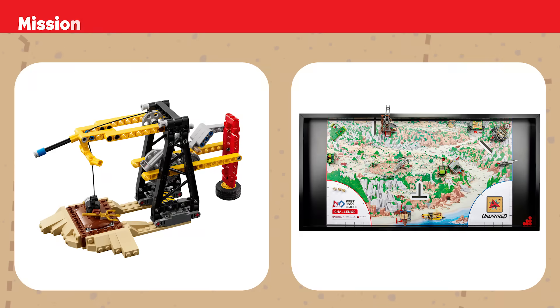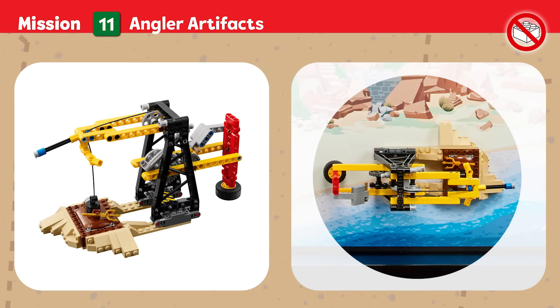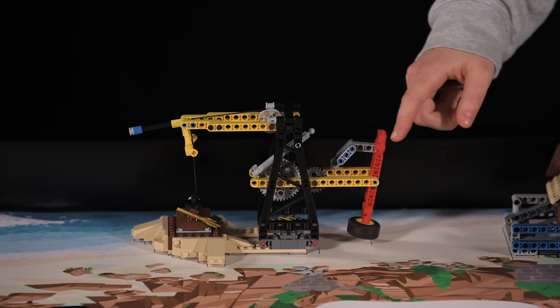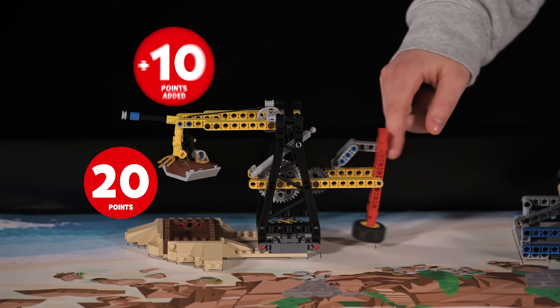Mission Eleven — Angler Artifacts: Your team has discovered some interesting artifacts at the port. Use the crane to excavate the site. Score if artifacts are raised above the dig site. Bonus points if the crane flag is at least partly lowered.